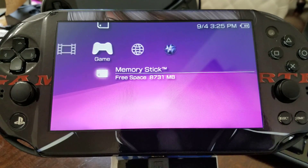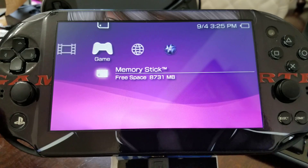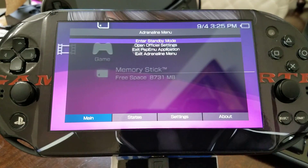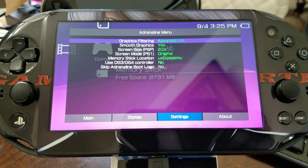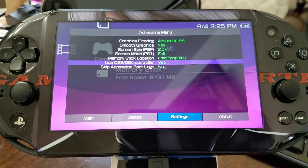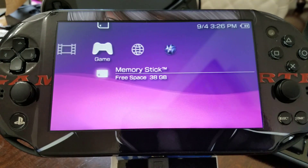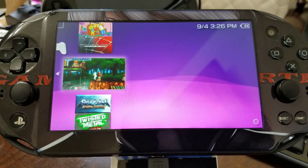We're going to press the PS button for Adrenaline. Once we get that menu, we go to settings, then press R1 and again. You can change the graphics filtering — Advanced AA — and screen mode to full. Now you can change the memory stick location to UMAO/PSP EMU. You can use the remote controller if you have the plugin. Press yes. Previously it was crashing and didn't even let you go in there, but now it's reading it. You can see it's thinking — pretty cool. I have all my PSP ISOs and CSOs.